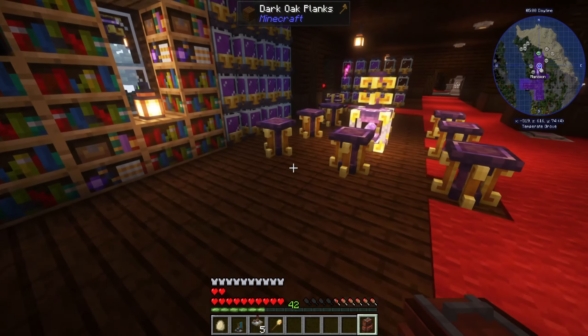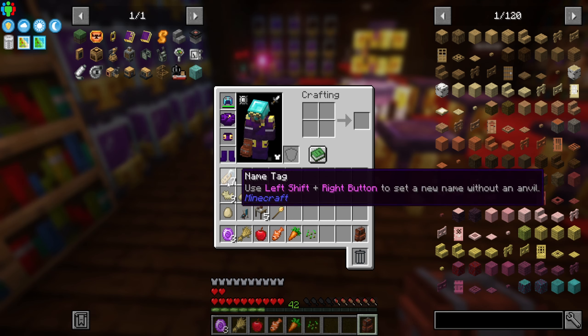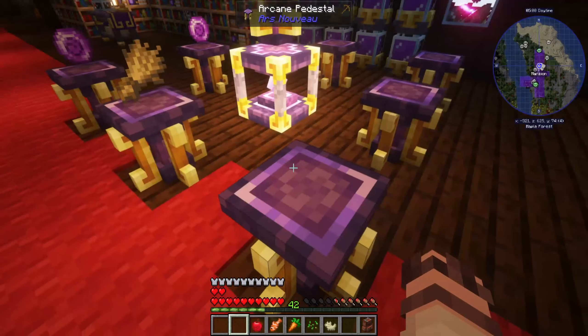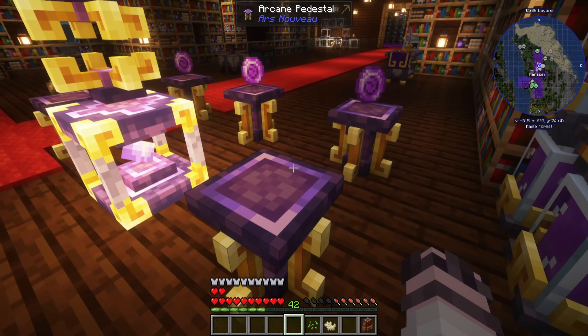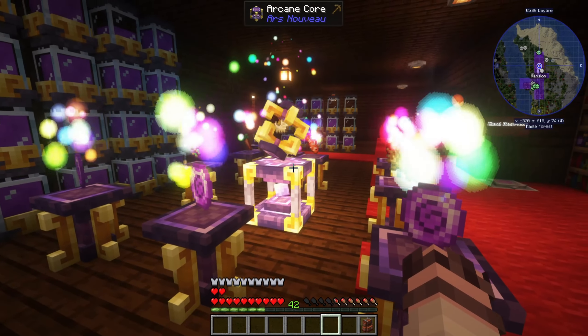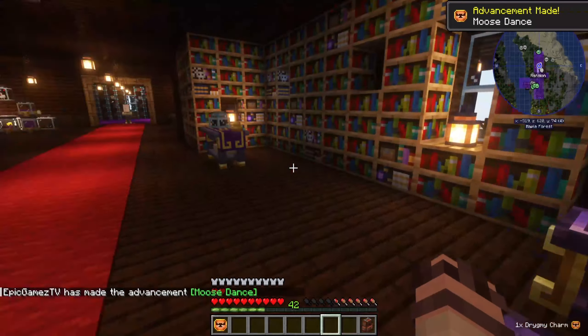Let's go make our lovely charm. We'll put this up here and move all our stuff over that we need to craft it. We're going to start off with the three source gems, then our wheat, our apple, hopefully that fish works, and then our carrot and seed over there. And here we go — our drigme token. It works, perfect! So much fun to play with magic. There is our drigme charm — woohoo! Moose dance, moose dance.